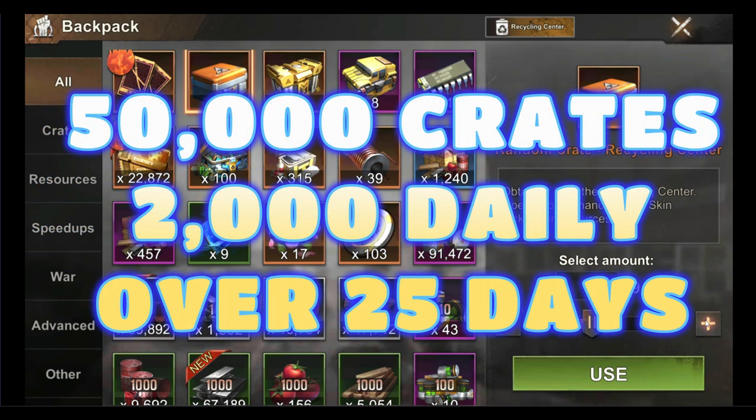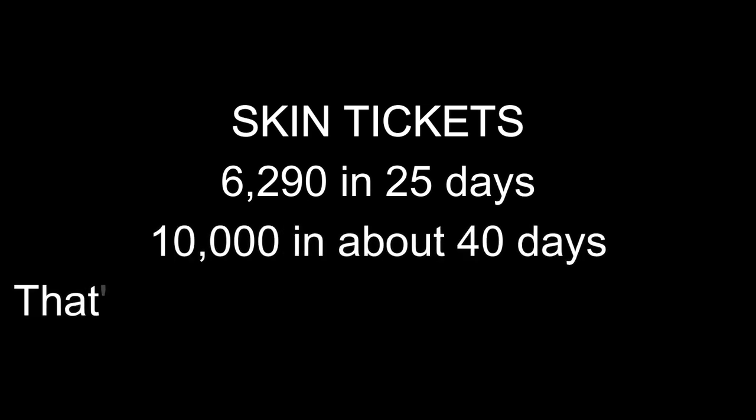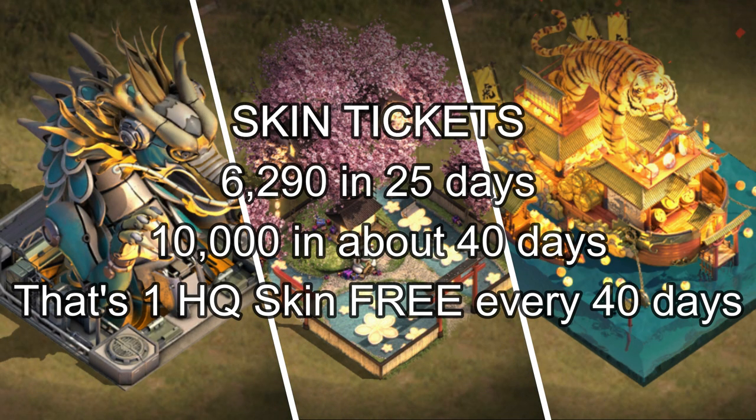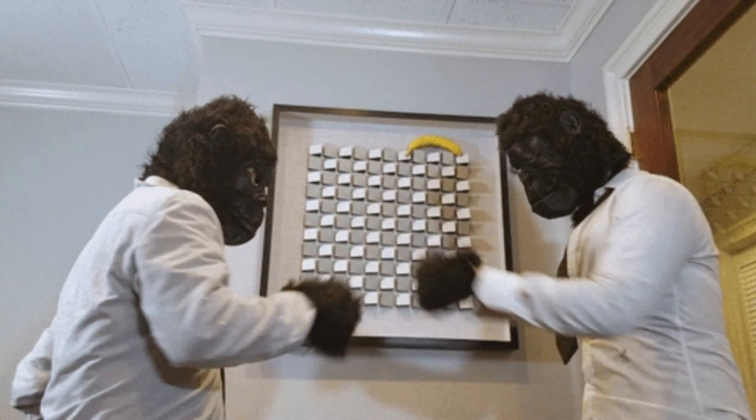I have done this continuously over the last 25 days. Based on this, I will get 10,000 skin tickets in roughly 40 days. Is this just amazing? A free HQ skin every 40 days. It will require even less if you want a free frame skin or a free March skin from the skin store. You now know what you need to do in order to grab yourself some amazing skins.